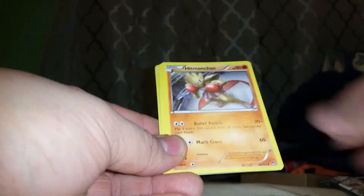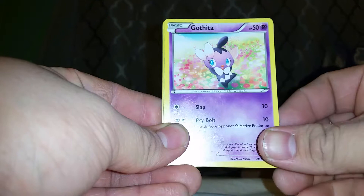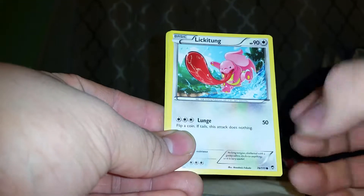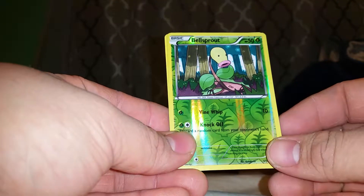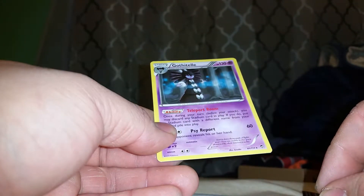We got an Exilgor I think, Mountain Ring, Hitmonchan, Electabuzz, we got a Gossita, Makuhita, Lickitung, Poliwag, Bellsprout which is a common, and the rare is a Gosslittle, I think.